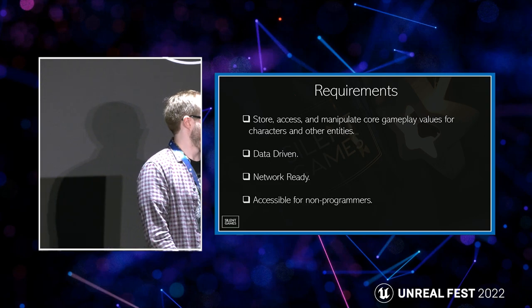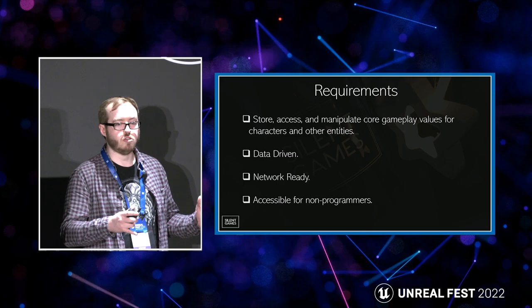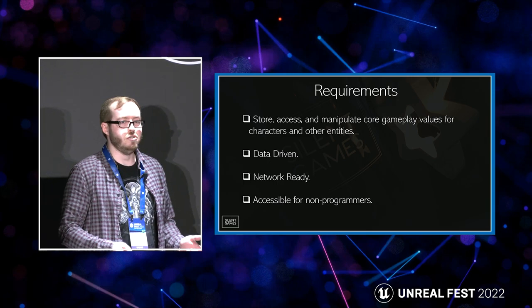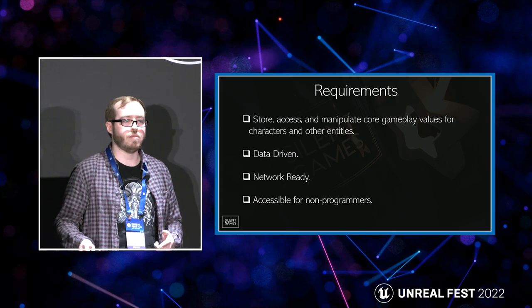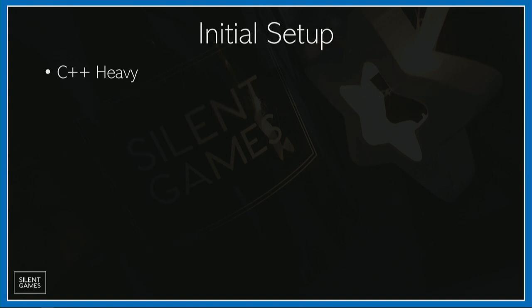We also wanted something accessible for non-programmers. Being a team of 19 core members with only two gameplay programmers and one online backend programmer, it's incredibly important that designers, sound people, and tech artists can all contribute without needing programmer support 24/7. The initial setup of GAS is still very C++ heavy — you'll probably need a programmer to implement it. Epic are working to make it more blueprint-accessible, but the initial setup is intentionally C++ heavy because every project has its own requirements; there's no one-size-fits-all solution.